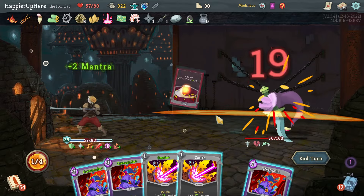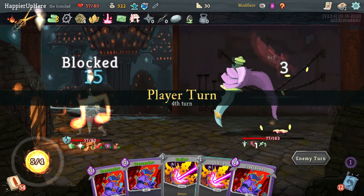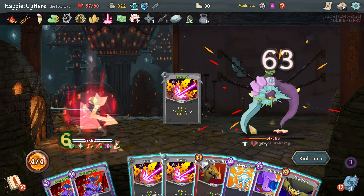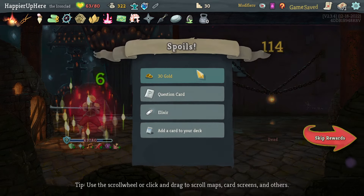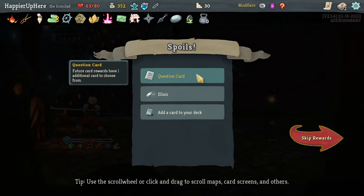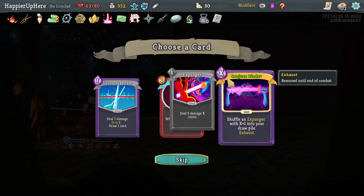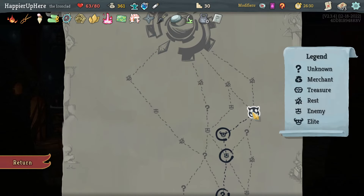Feel No Pain is great. I won't risk Crescendo yet — Prostrate, Cleave, save energy for when I can go crazy with Crescendos and Smites. This might be it — Crescendo, Smite one, Smite two — enough to kill. Future card awards one additional card to choose from, plus Elixir Potion. Cutthroat might be the better card there.